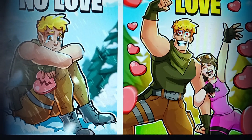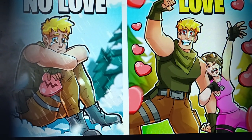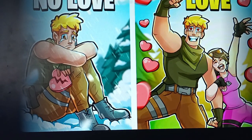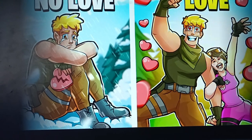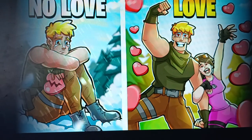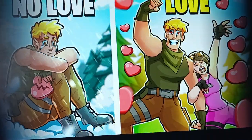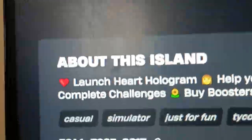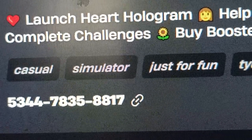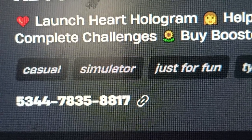Hi guys, welcome to our channel Rob Analysis. Today we are going to see the map code of the game Valentine's Day Tycoon. This is a simulator and tycoon game where you have to help your girlfriend with tasks. This game was created by AgboDraw. The map code of this game is 5344-7835-8817.